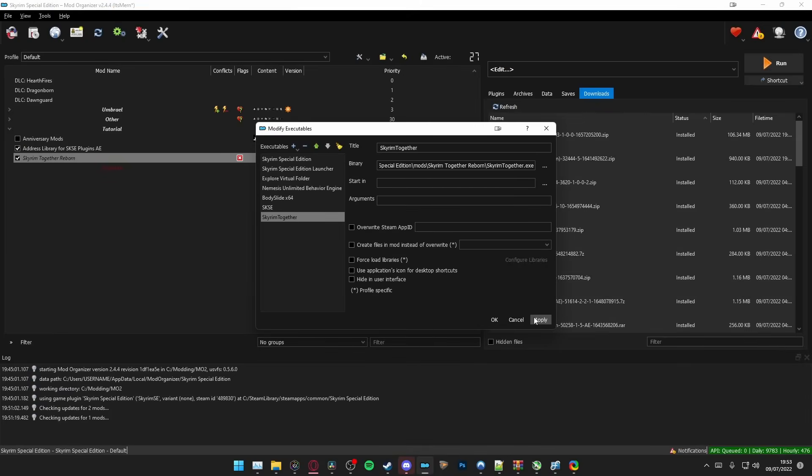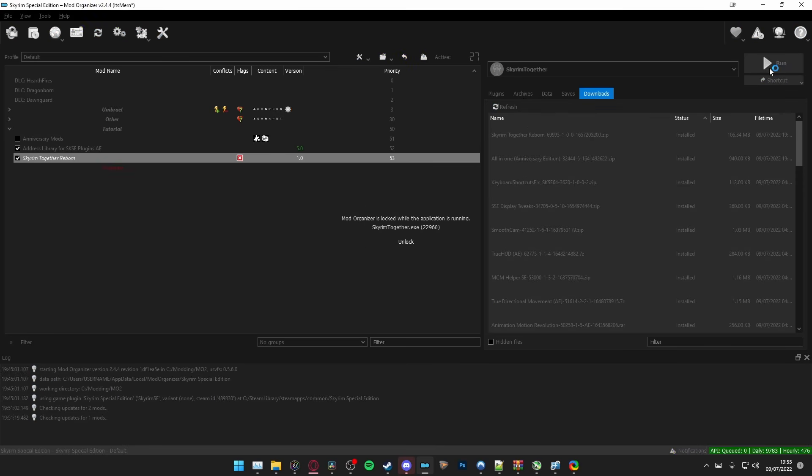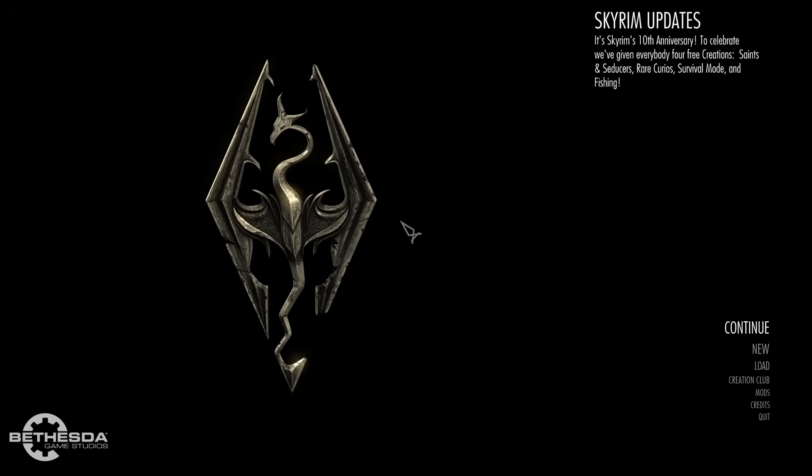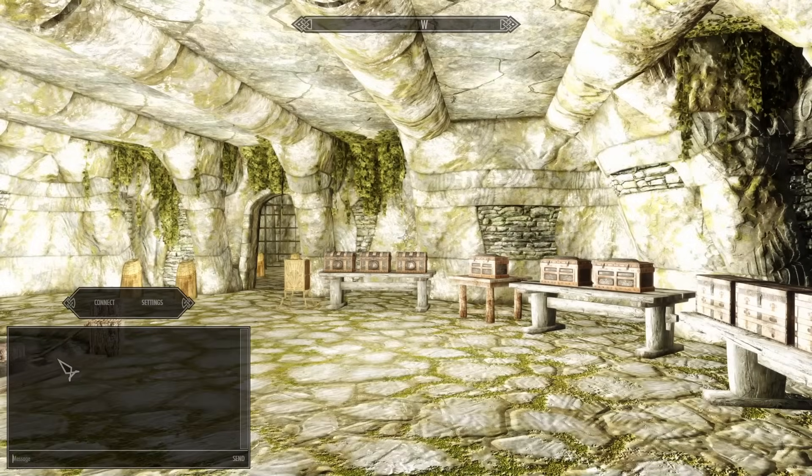Congratulations! Skyrim Together Reborn is now installed. If you want to play Skyrim Together Reborn, you'll always have to run this executable. Let's launch the executable and check if it works. From the main menu, press tilde on your keyboard to open the console, then enter the command COCQASmoke and hit Enter. Once you're in, press F2 or Right Control and the Skyrim Together Reborn menu will pop up.